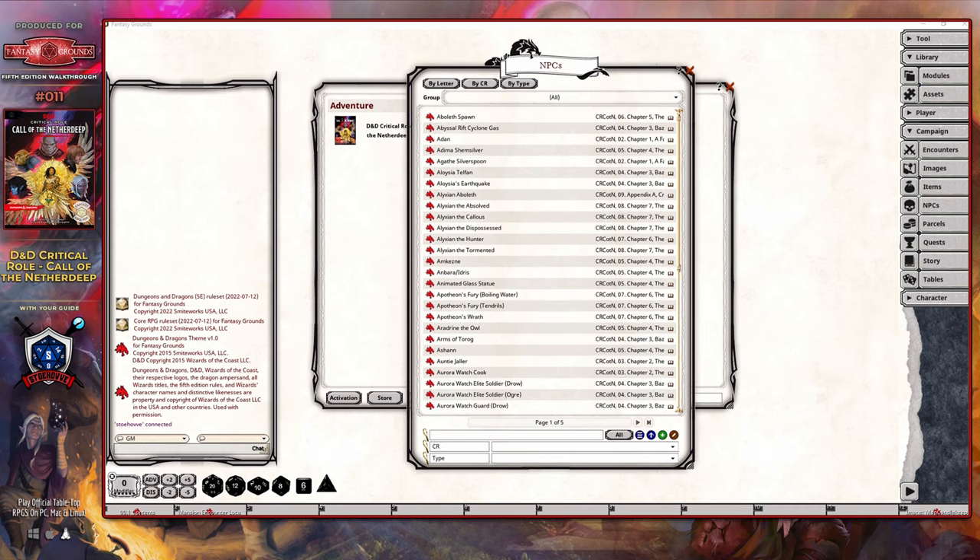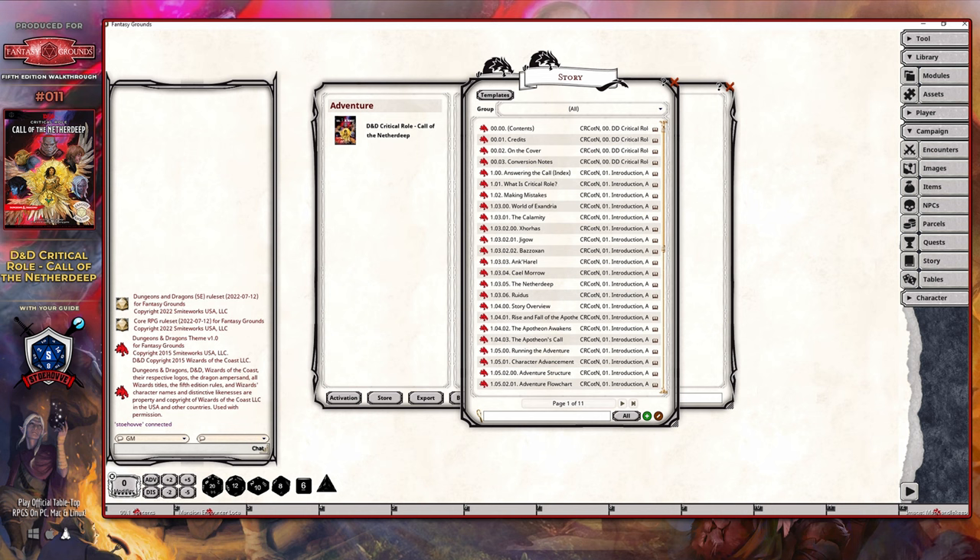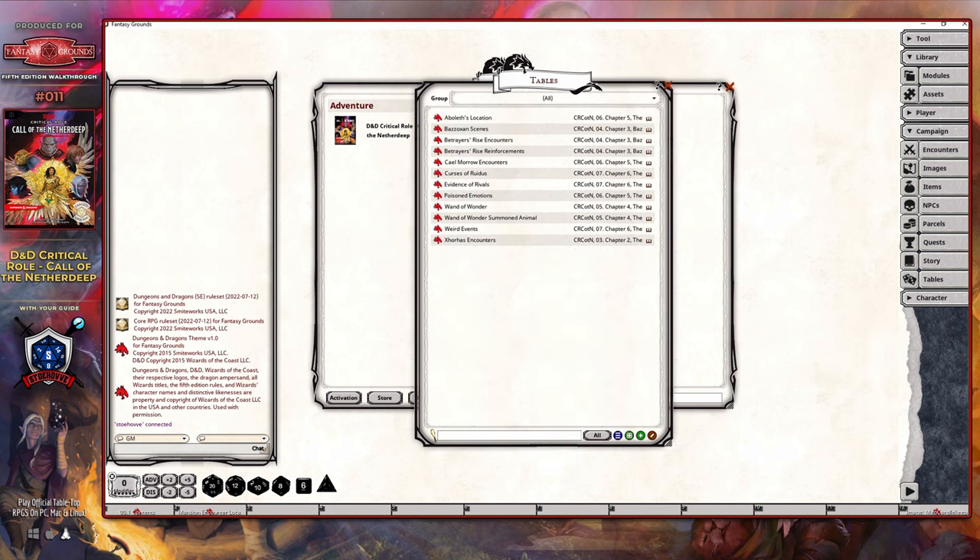The NPCs panel is going to contain all of the information sheets and stat blocks for all of the various NPCs the party is going to encounter, as provided by this module — it does not include anything from the Monster's Manual or the Dungeon Master's Guide if you don't have those loaded. The Parcels panel is going to contain everything you are going to award to the party as loot found throughout the various adventures. Within the Story panel, you are going to find all of the information sheets guiding you through this epic campaign, as well as reference material to help you understand the adventure and how it connects to Exandria. Within the Tables panel, you are going to find some of the random roll tables used at various stages of the module.